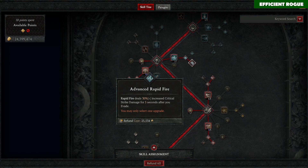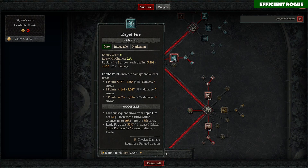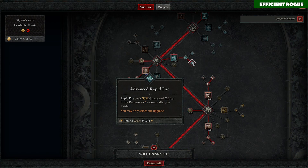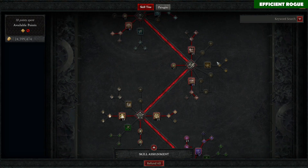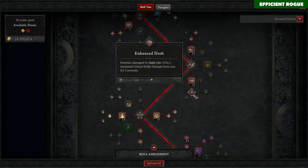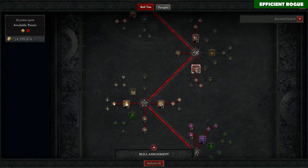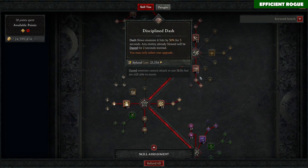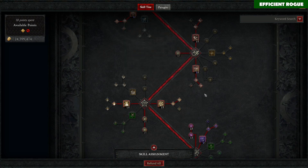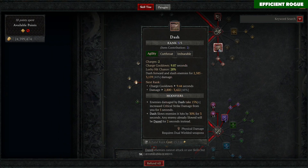On Advanced Rapid Fire, you also want to evade as often as you can with this build. Cast Rapid Fire and while casting, instantly evade to proc the 30% increased critical strike bonus. Then we have three points into Shadow Step total, and also into Dash — very important since we don't have Penitent Griefs. We need some kind of CC, and Dash with the Discipline upgrade gives us a slow, which is very helpful for further crowd control.